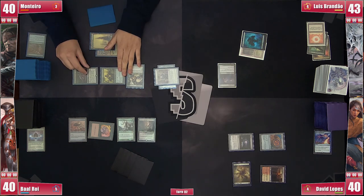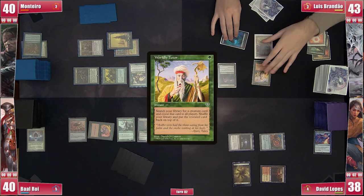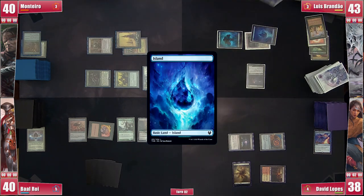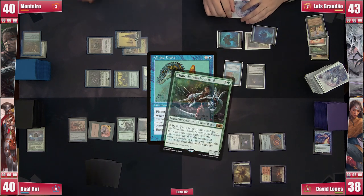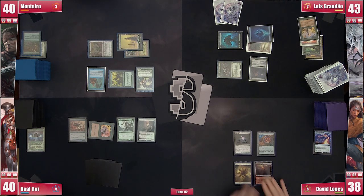Monteiro attacks David with Isan, not happy about the outcome. Brandão casts a Worldly Tutor on his upkeep to get a Gilded Drake. He plays an Island and then plays Gilded Drake to steal Monteiro's Isan — after all, he has some nice toolbox creatures he can get himself. He passes pretty happy with his progress.